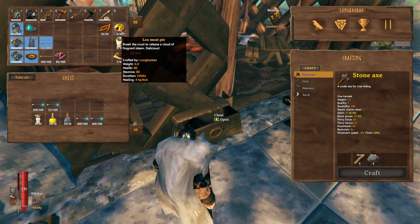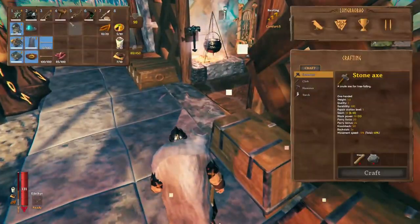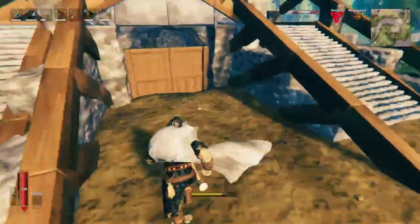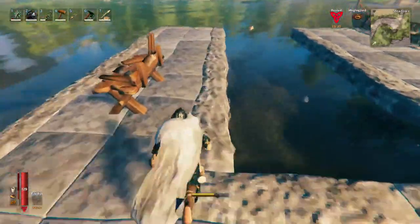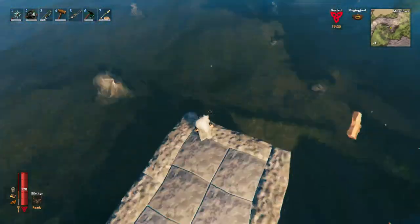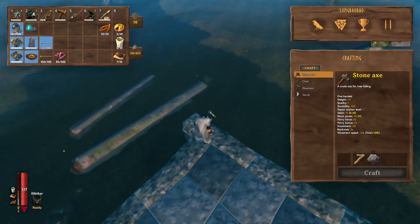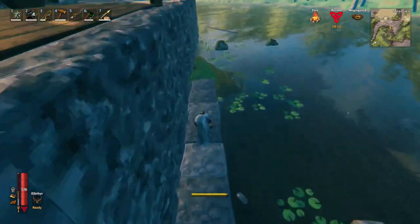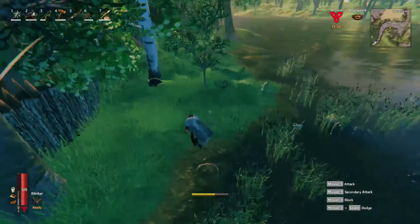Next item on our list will be to make some more food — fish wraps. We're gonna need some fish obviously. We'll climb down from here and go to the docks to do a little bit of fishing. I haven't done a lot of fishing so far because I'm not a huge fisherman myself and just standing here isn't really what I'd describe as having fun in a video game. But since fish wraps are really good and give us a lot of stats for this big battle, I'll just have to suck it up and try to get some fish.